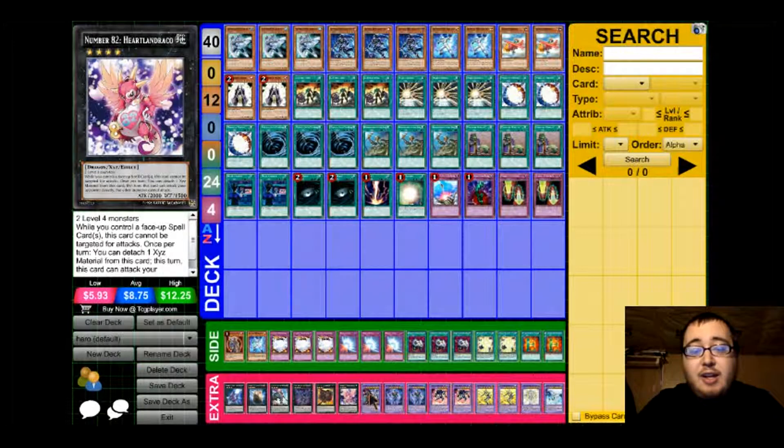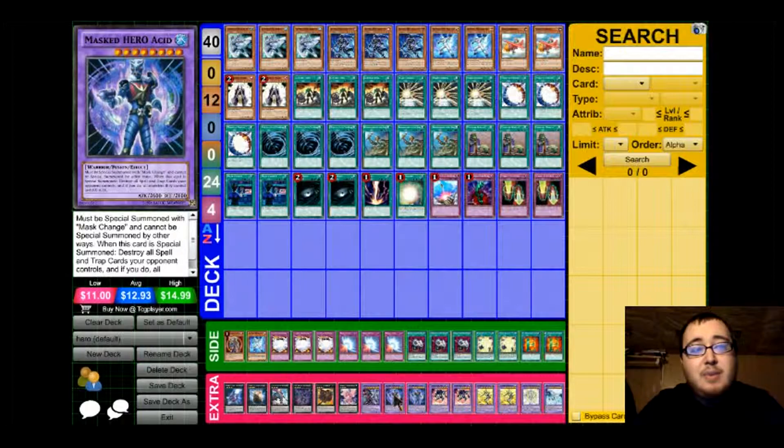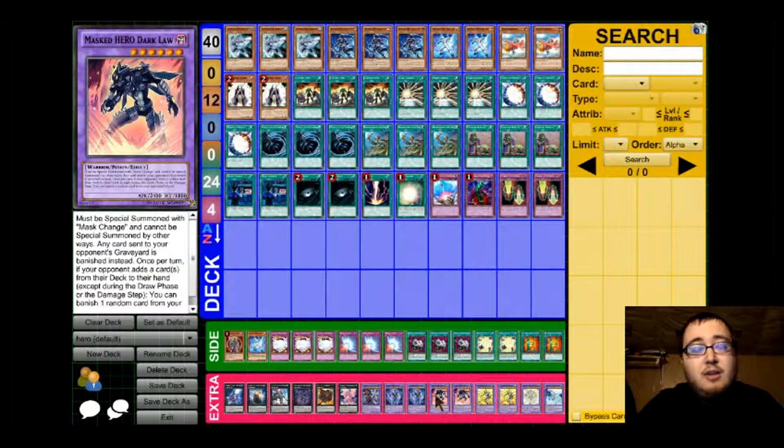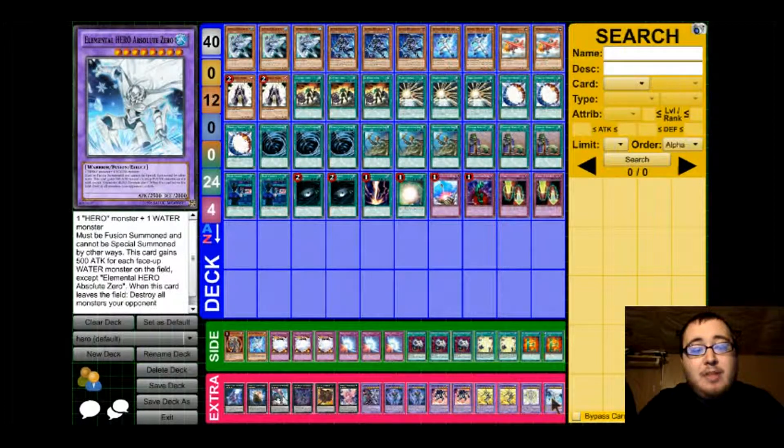Now for the fusion lineup, we have 1 Contrast Hero Chaos, 2 copies of Masked Hero Acid, 2 copies of Masked Hero Dark Koga, 1 Elemental Hero The Shining, and to wrap up the deck and the extra deck, we have 1 Absolute Zero.